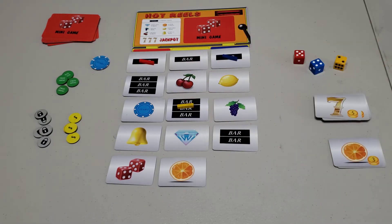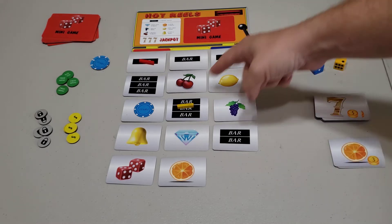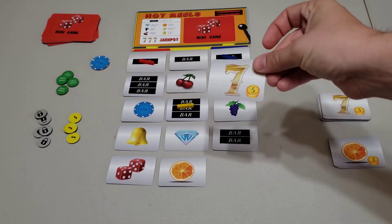The number of bars that you have is how many credits you're allowed to spend to buy more reel cards. In this example I have a total of five, so I can buy one of the sevens.